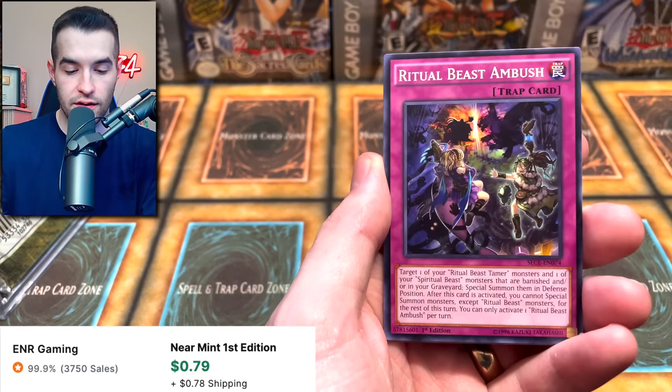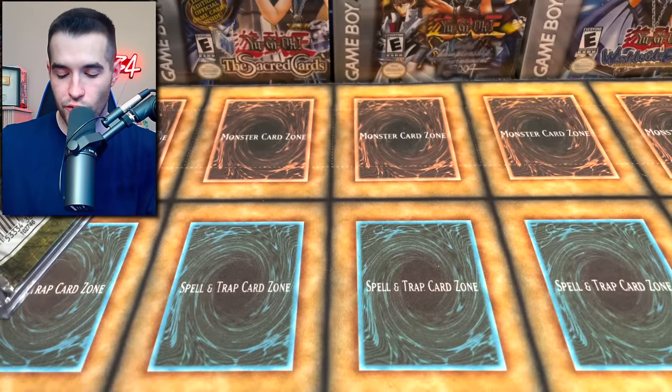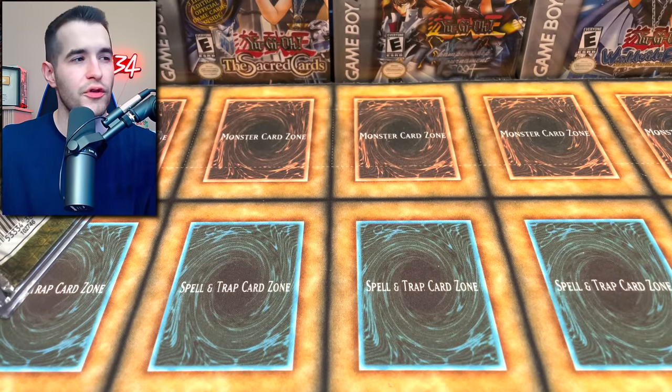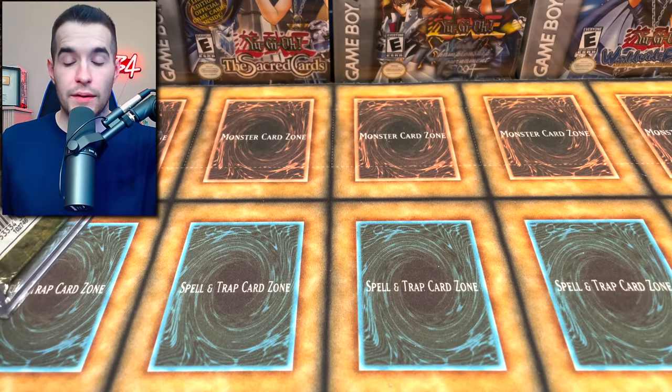Mischief — very cool. Nekros. Ritual Beast. Raid Raptor. And Explossum. Last time we opened this, we pulled the Ghost Rare as a secret. Still cool. I don't know what I'm talking about.